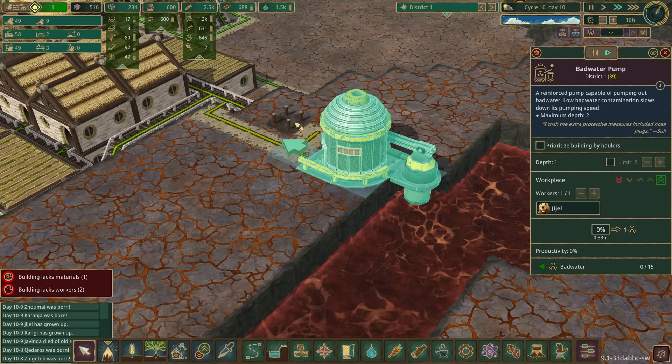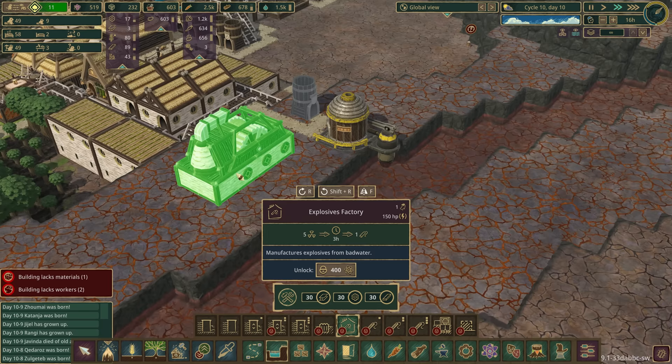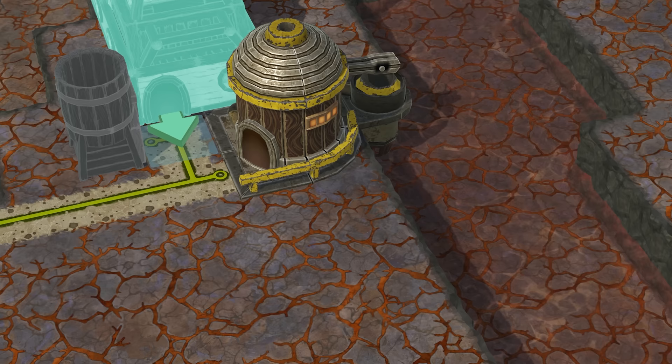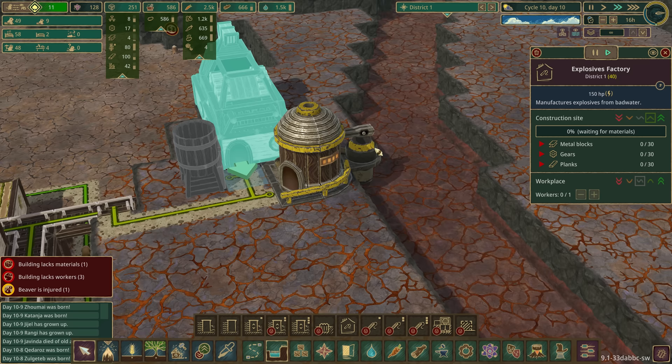The bad water pump is in! Jajal, thank you - you can store 15. Let's pop in the explosives factory - that can go up here. 400 science - almost all of our science gone - but we'll get that. We need 30 metal blocks for it and we're getting there with four so far, so we'll come back when that's all done.